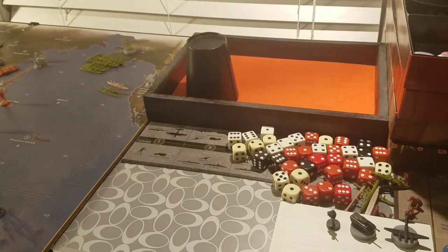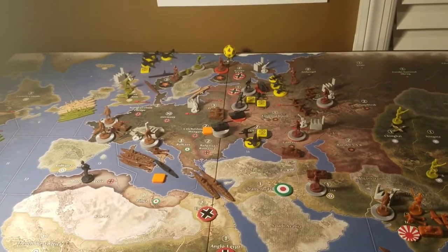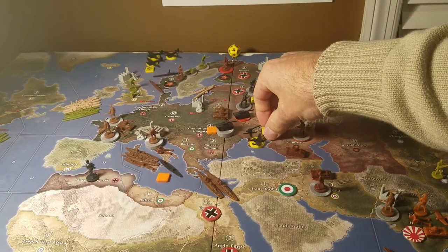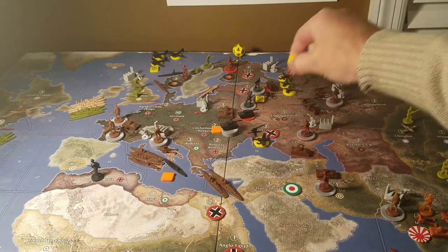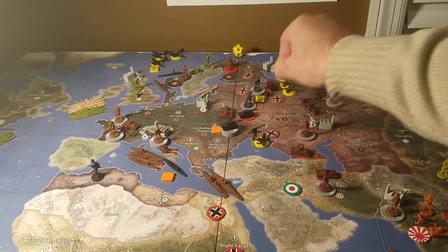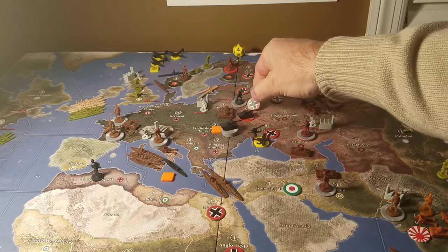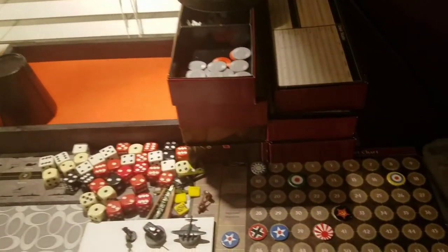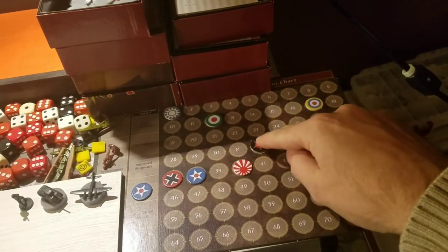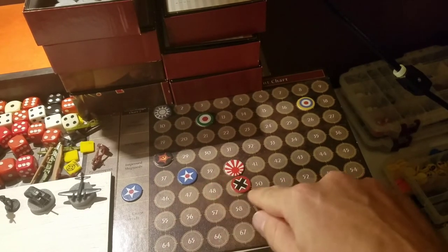Let's get the IPC count updated. Germany is up two for Union of South Africa and up one more for Belorussia and one for East Poland — up four total for the Germans, down four for the Russians. So Russians go from 32 to 28, and Germans go from 37 to 41.